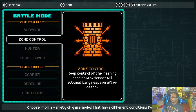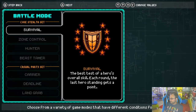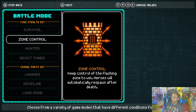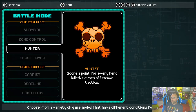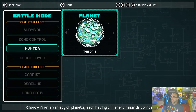The game mode I play the most is Hunter — score a point for every hero that you kill. So even if you're the last one standing but the person before you got two kills, that all counts. Let's go ahead and do Hunter. There's a lot of different variety in the maps — they're organized by planets.